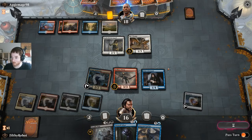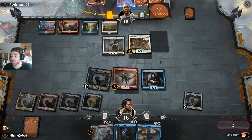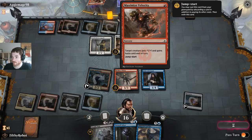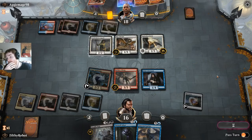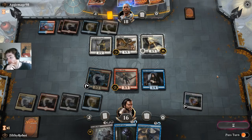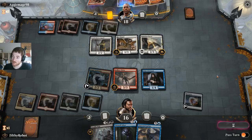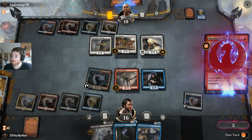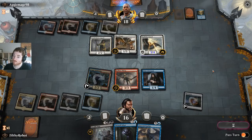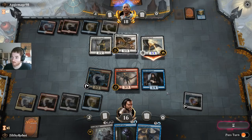Should I just call it a Pegasus so we all know what we're talking about? Not an instant — sorcery. I guess you can attack with a 3-4 now — it's the only creature you can attack with. Seems like a lot of mana and a lot of cards spent for just doing 3 damage.